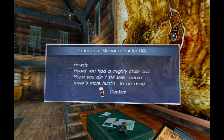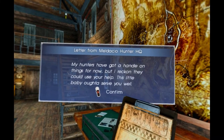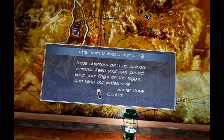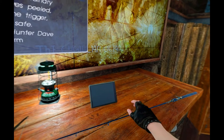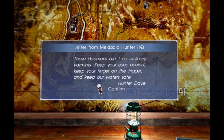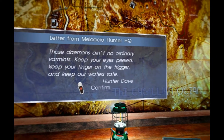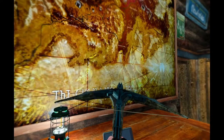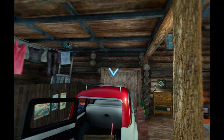Ah yes, this guy that we saw on the title screen. Howdy! Heard you had a mighty close call - hope you ain't still sore because there's more hunting to be done. My hunters have got a handle on things for now but I reckon they could use your help. This little baby ought to serve you well - ooh, a crossbow! Those demons ain't no ordinary varmints - keep your eyes peeled, keep your finger on the trigger, and keep our waters safe. Defeat the demons to restore peace to fishing spots around Eos.